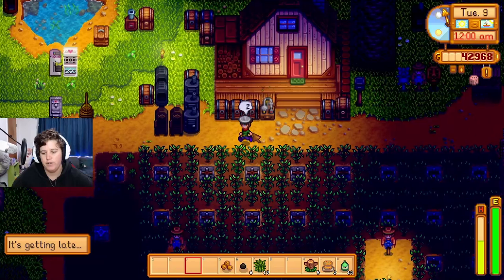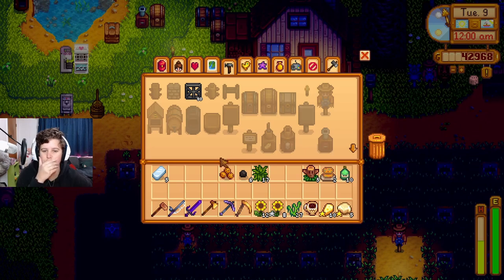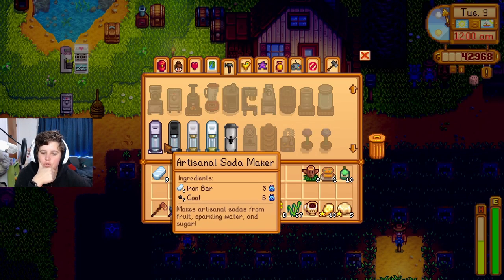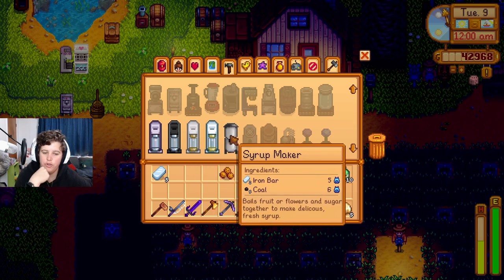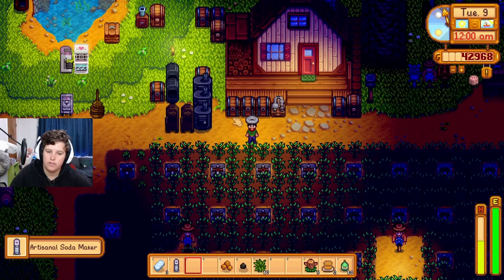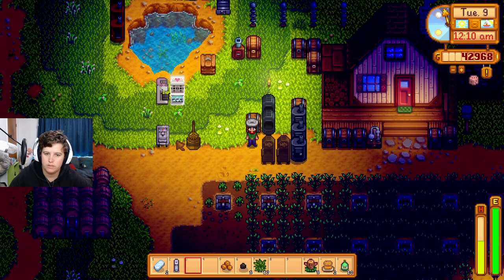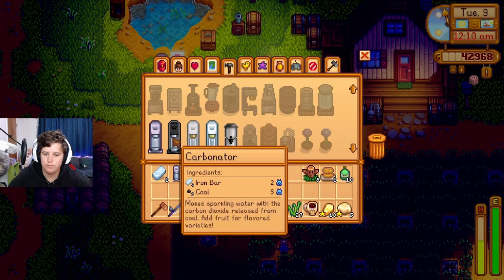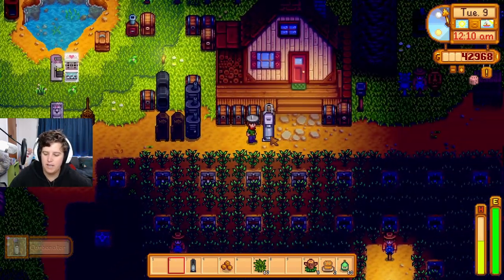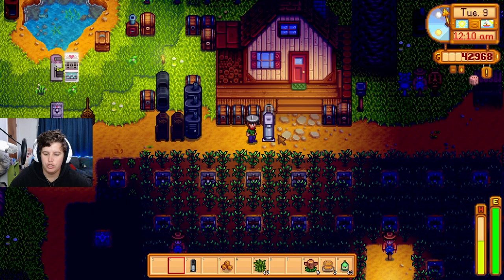Let's see if we have enough iron to make at least one of the soda machines. We have enough for at least two — they each cost about two iron. Options include: carbonator, coal maker, creaming soda maker, syrup maker — they're all the same cost. Good thing we brought so much coal. Let's just make them in order. We crafted a carbonator — cool, I'm gonna pop it down.